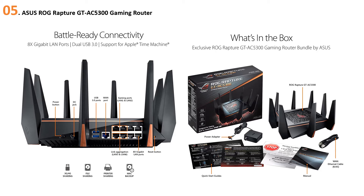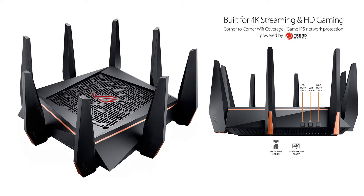AiMesh is a powerful and flexible way to solve your Wi-Fi problems that also makes the most of your existing hardware. You can mix different ASUS router models, so when you upgrade there's no need to throw away your old router. The ROG Rapture GT-AC5300 is powered by a top-of-the-line 1.8 GHz 64-bit quad-core CPU. It also has a killer feature called VPN Fusion, which lets you run a VPN and an ordinary internet connection simultaneously.